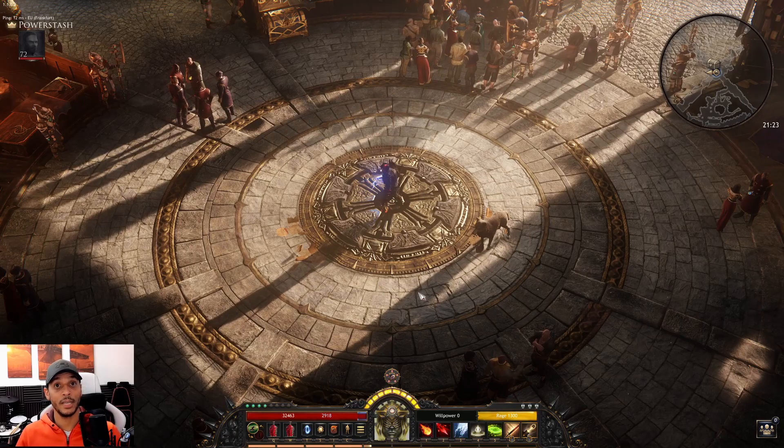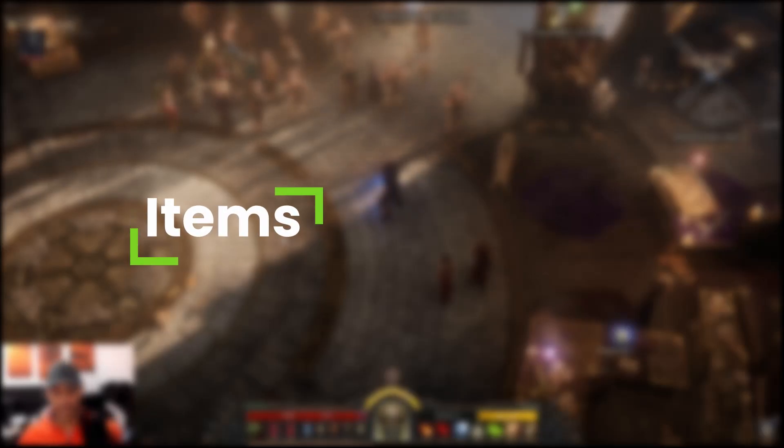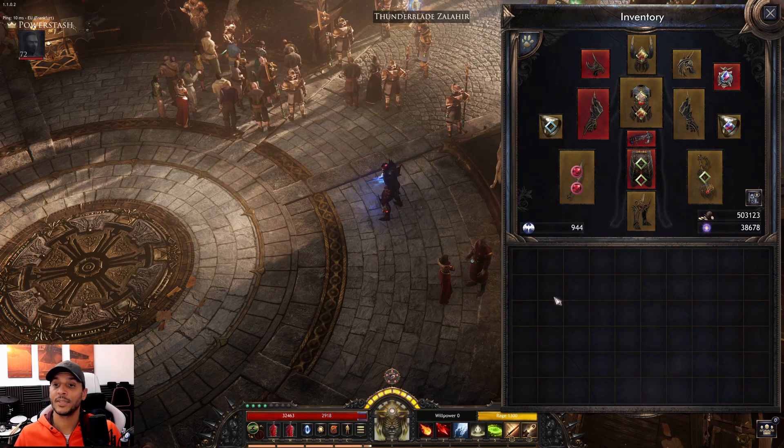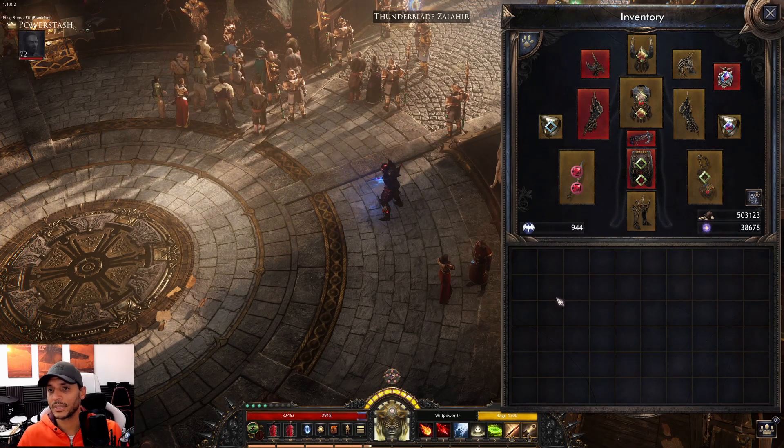Let's talk about the items — it's really straightforward. We are looking for material damage, anything that gives us more crit, cooldown, the usual stuff.